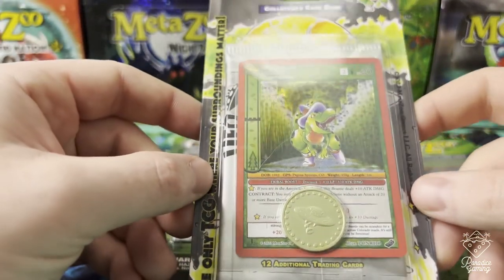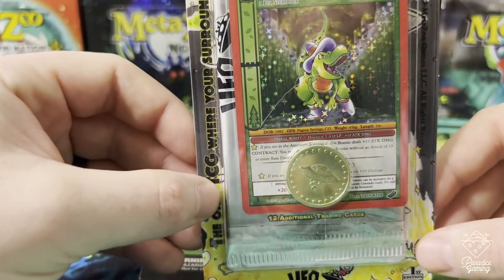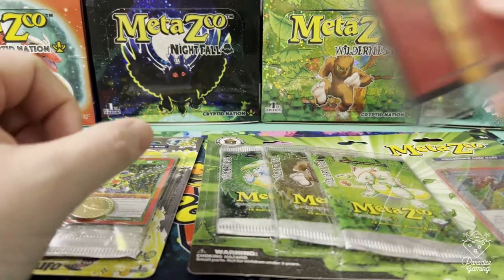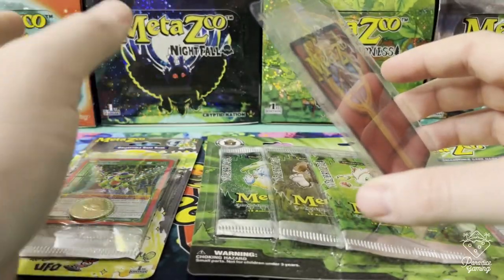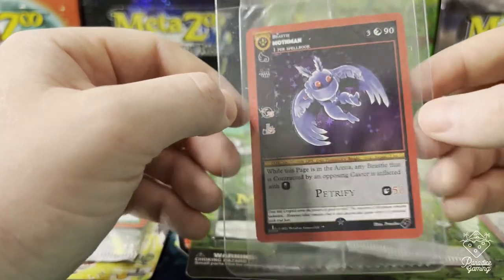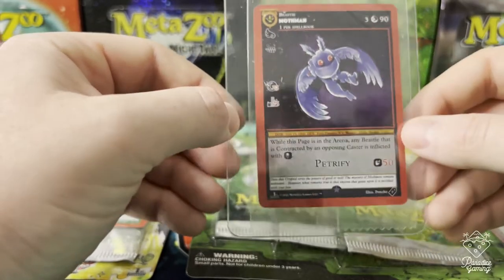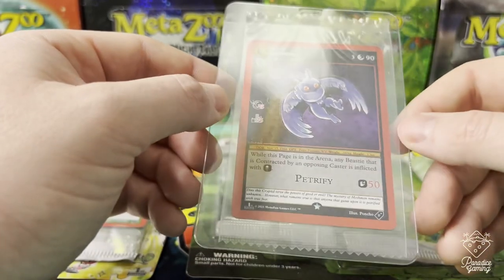I'm still missing two blister packs - the UFO, the mini T-Rex, and I think Kenyan is how you pronounce it. So I got one of those in today. And then I got a promo card I've been missing from the Cryptid Nation first edition set that I completely forgot about - or not really forgot, it was just kind of off my mind because it was the blister pack promo. I was so stuck on getting the convention promos and the more obscure promos that I forgot about this one.